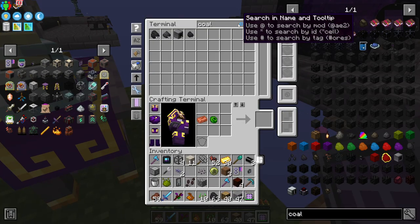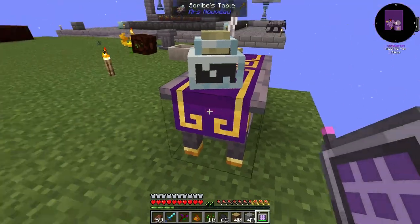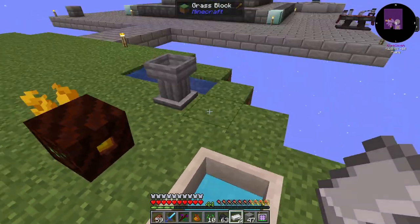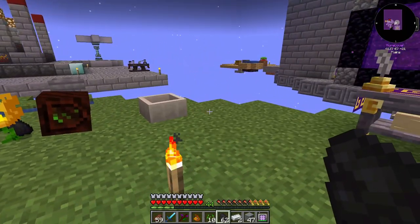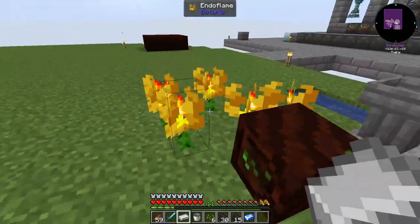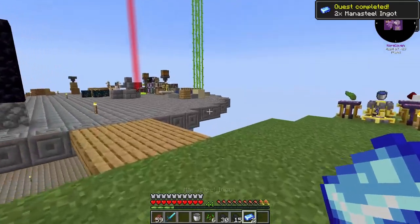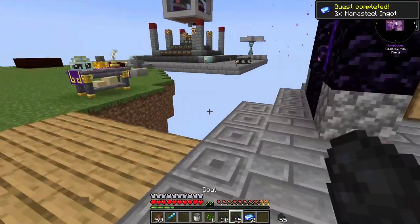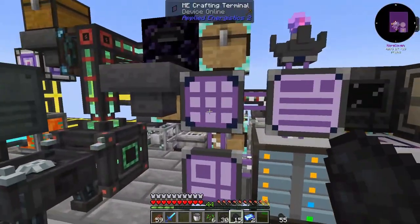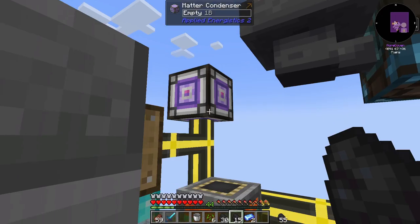All we need is two Iron Ingots to turn into Mana Steel. I'll be right back once I get the two Mana Steel and make four more Endo Flames. Now we've got the two Mana Steel set, so that is that for that particular portion. The next thing we need is to check in on the Matter Condenser — we're about halfway.